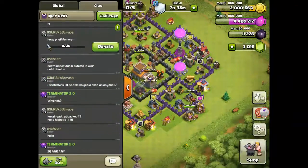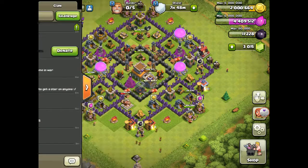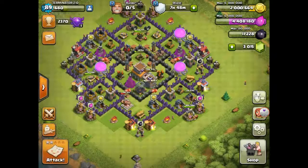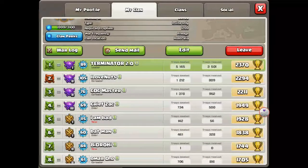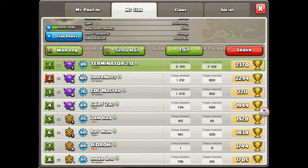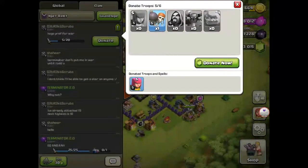Let's go and donate this guy here — give him 5 archers. Shout out to Cockmaster because he's really active and doing all these attacks in war. And shout out to Get Wrecked Scrubs for those extra giants. Give him a War Breaker.